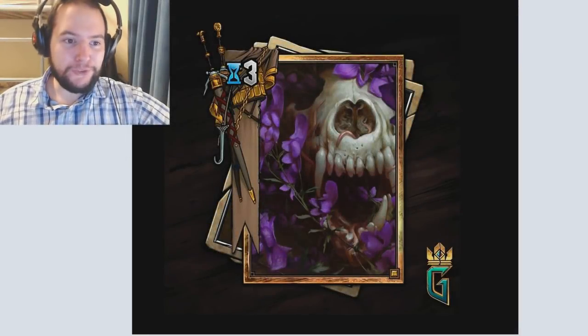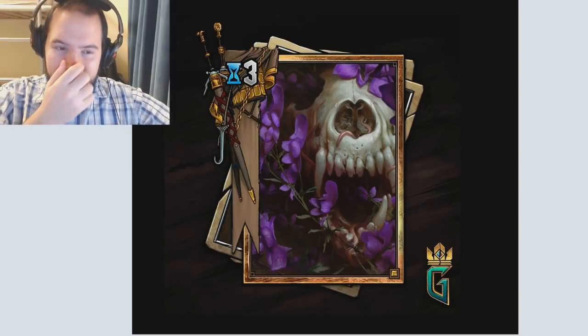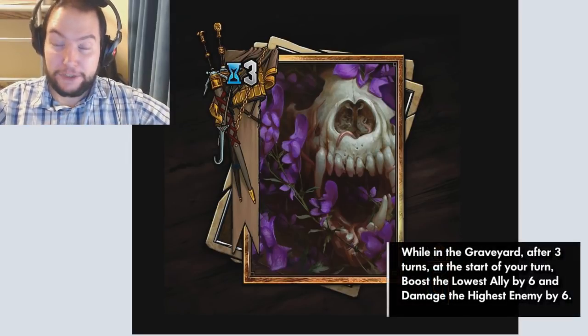How's it going everyone, King Blacktooth here. Today we're going to look at the Wolfsbane card. This is an unusual card — it's a neutral gold special card, and it's classed as a spell card.